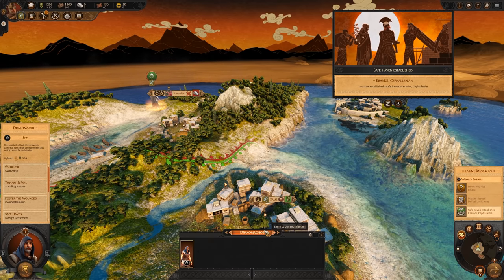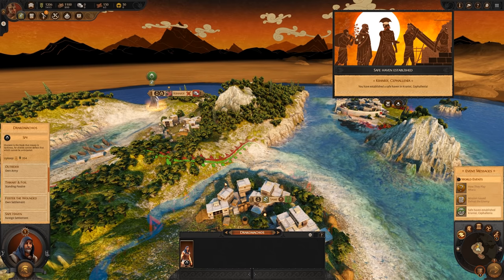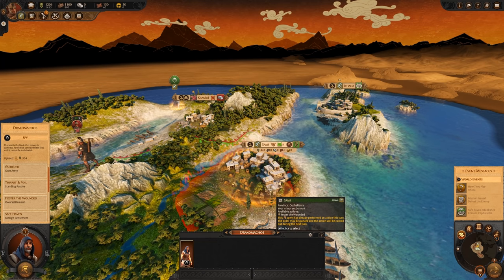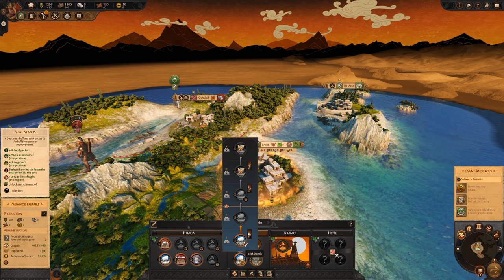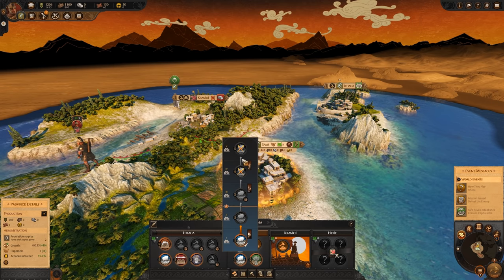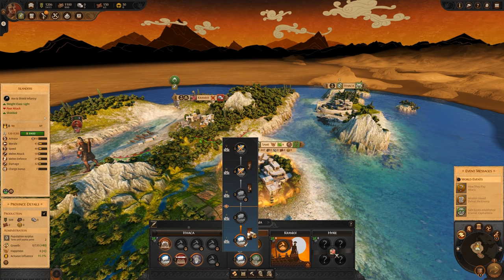Safehavens will aid you in expanding off of the island of Ithaca, as you will be able to recruit more soldiers from within enemy territory — something no other hero can do. In addition, Odysseus also has a mastery of the sea unparalleled by his peers. The mechanic Coastal Mastery allows you to produce docks in your lands with expanded functionality. Normal heroes only get three tiers of docks, while Ithaca can have five tiers of shipyard, each one giving increased food production, growth, resource bonuses, and line of sight. Also, when a settlement is under siege, the besieged army can leave the settlement via the port. Lastly, the docks also grant Odysseus' armies the capability to recruit islanders, island club warriors, and heavy shielded spearmen at tiers 1, 3, and 4 respectively — some of his fiercest units.